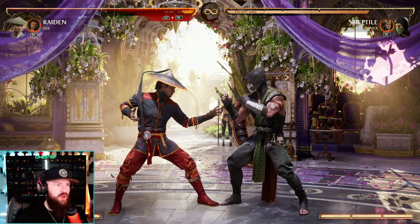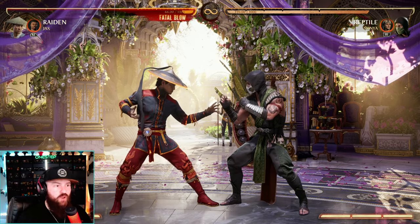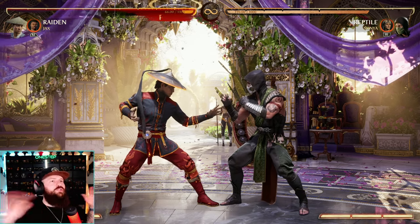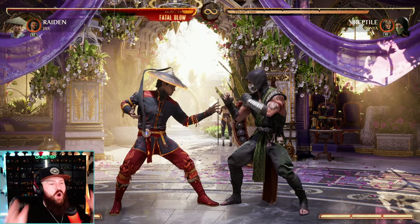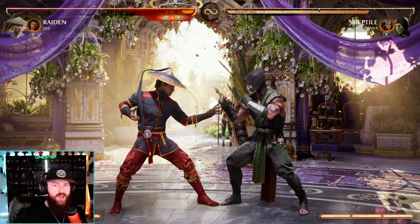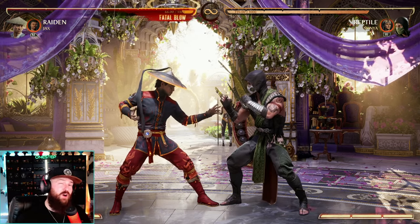Obviously if it's the last round I would use the breaker, but if it's first round and I'm getting my butt kicked, I'm not going to waste all three bars hoping to get a 700 damage comeback. Know when and how to use your cameos, when and how to use your super meter, and when and how to use your breaker. You've got to play smarter, not harder.